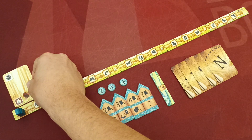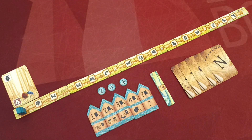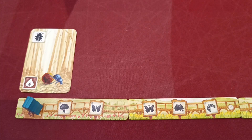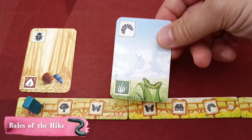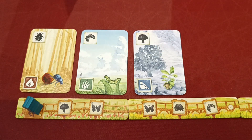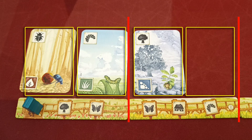Players take the rest of their components from the base game and place their initial ground card above their leftmost trail token, as far to the left as possible. The player that last gave flowers to someone takes the first turn. In this hike you always play new ground cards in a sequence from left to right above a trail token, and every trail token hosts two ground card slots.